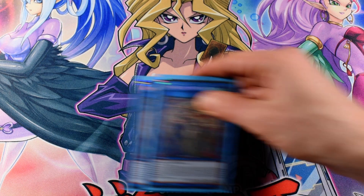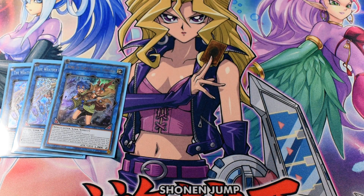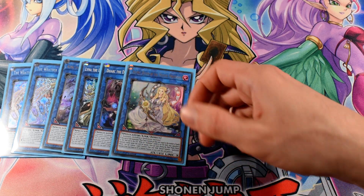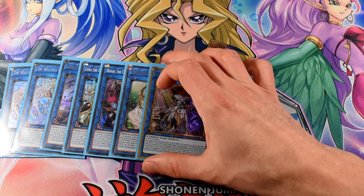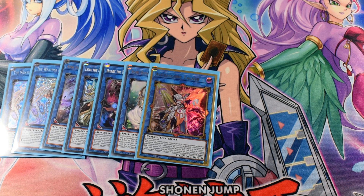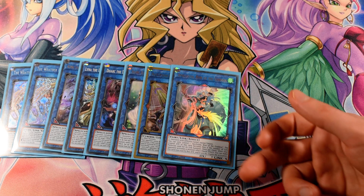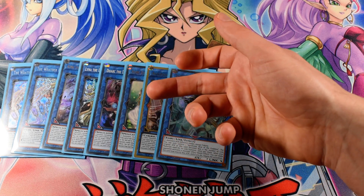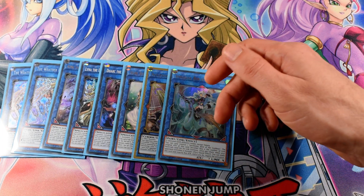Next, the extra deck. 2 Weatherpainter Rainbow and Charmers — 1 Aussa, 1 Lina and 1 Dark. These cards are here to steal one monster from our opponent's grave, go into Selene, and with Selene revive a Charmer and go into Access Code for the OTK. I mostly summon Aussa when I cannot go into the OTK — I use the Charmer to steal a monster with Selene, summon back the Charmer and go into Aussa.